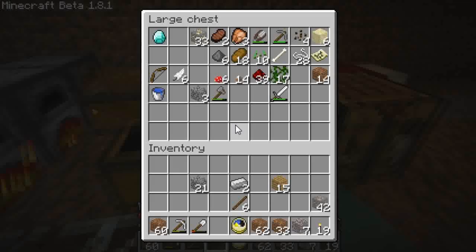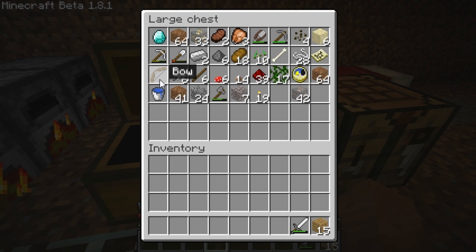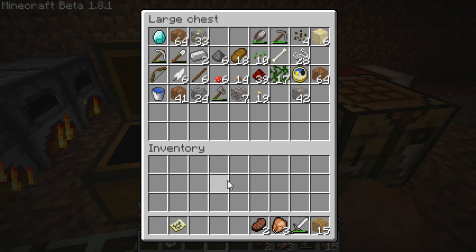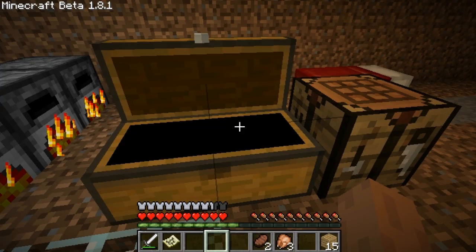Morning is here. I'm going to put away all my building supplies, let that stuff smelt. I'm going to grab what little wood I have, sword — I guess I'm not going to need my bow — food. Really don't know how hunger works in this game. Thank you, cow. And I'm going to head out for the day and start day two of the hunt for the stronghold.